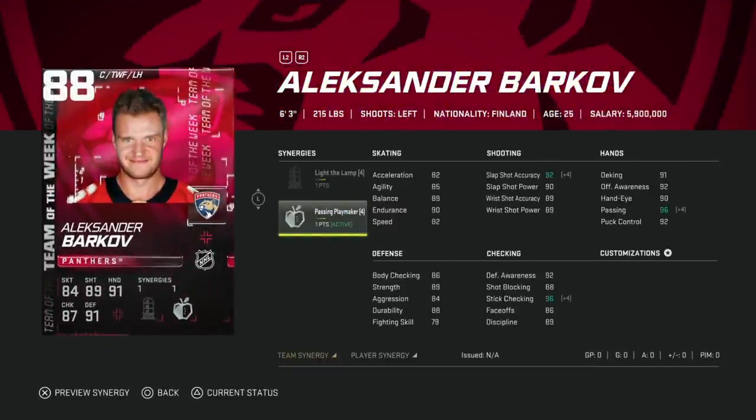Then we got the 88 Alexander Barkov. The tough thing about Barkov is his face-offs are so low — 86 — that's tough for an 88 overall card. I would much rather have the 88 Team of the Week Anze Kopitar. This card is just slow, doesn't have a synergy to help out the speed, and his shot is under 90. There's no reason other than his size to pick him over the 88 Anze Kopitar.